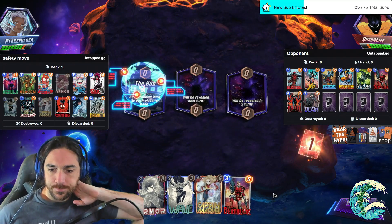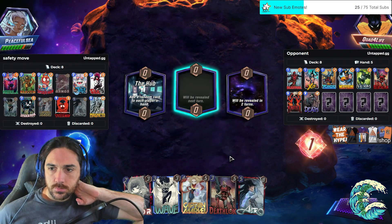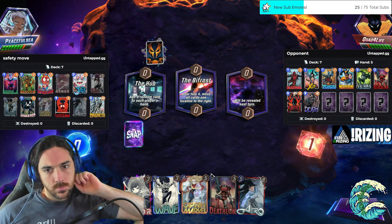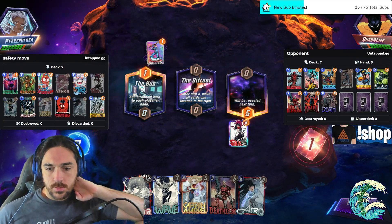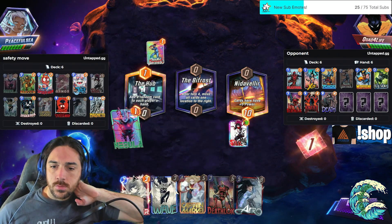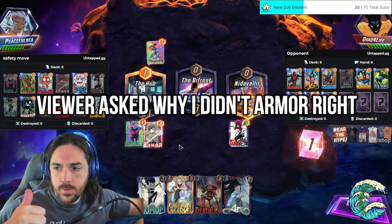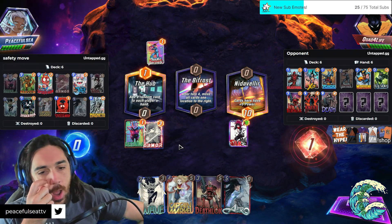My big head is a little bit in the way. Bucky Barnes? Same deal, right? This breed of deck doesn't generally run Shang. Do you think it's better to Armor it over there? Oh, because of Venom, right?